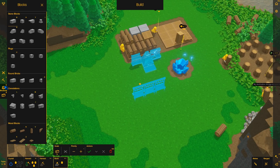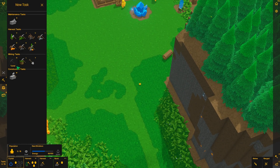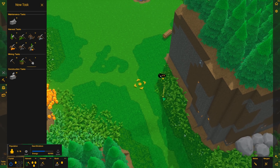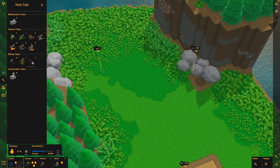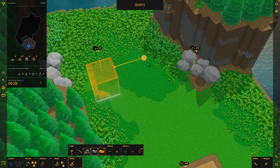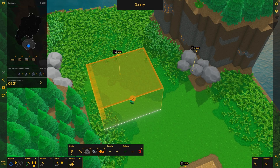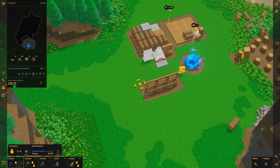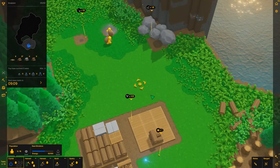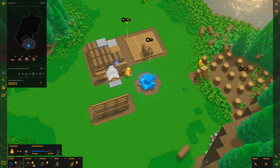Now let's get to building some walls. We'll go to new task — this here is our quarry. For some reason it doesn't show up labelled underneath like the flatten or tunnel options, but this is your quarry. We're going to start digging one right here — click it, designate the size, stretch it out, click the checkbox, and they'll start going over and digging. We've got about nine minutes to the wave start so we need to get working.